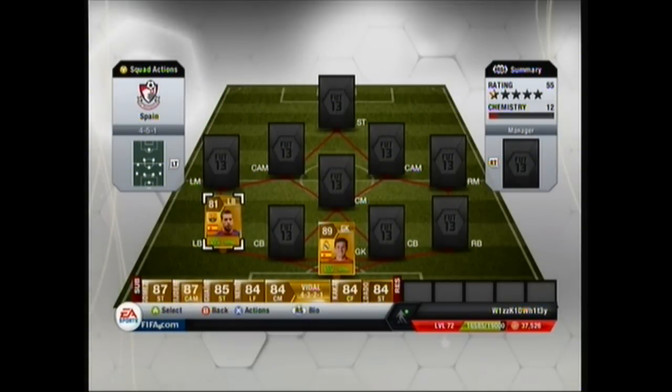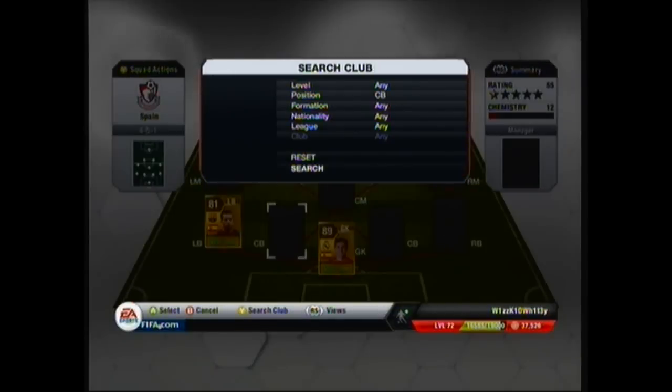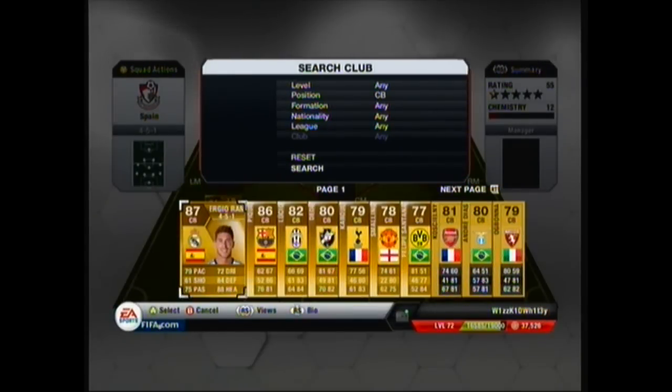I will tell you the other players you can get as I go through the squad. Jordi Alba's stats are 90 pace, 81 dribbling, 64 shooting, 78 defending, 75 passing, 68 heading. On the left side center back we've got probably my favorite center back on the game — Sergio Ramos.